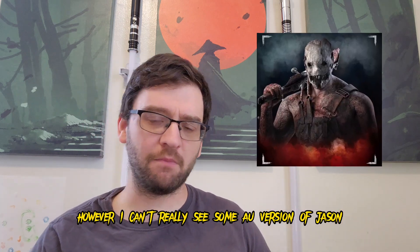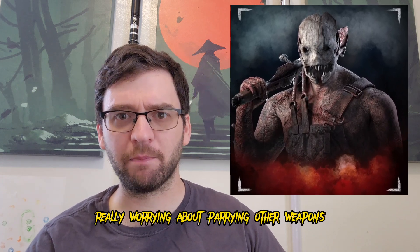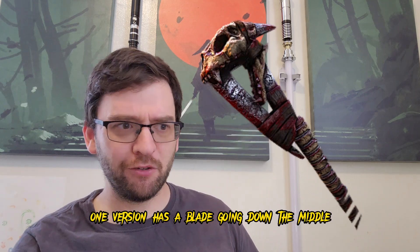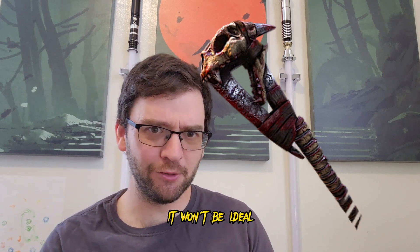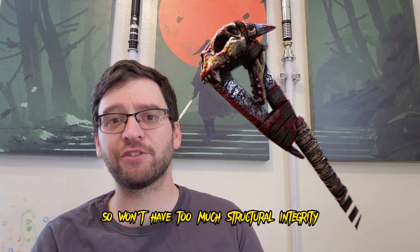I can't really see some AU version of Jason really worrying about parrying other weapons. The skull that the Wraith had — one version has a blade going down the middle, and you could definitely hack at things with that. It wouldn't be ideal, and it's obviously improvised and cobbled together, so it wouldn't have too much structural integrity.